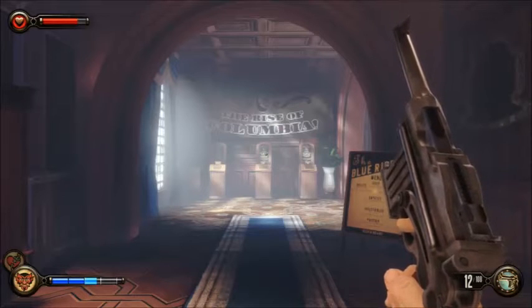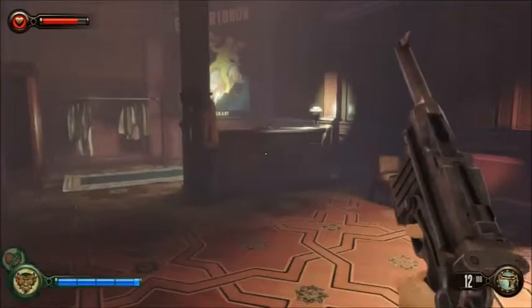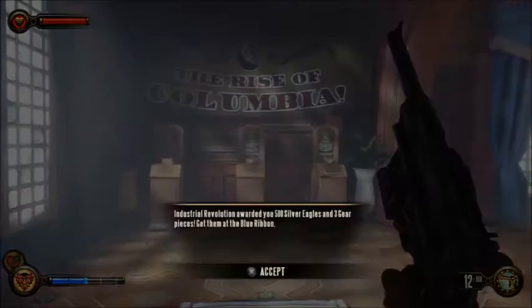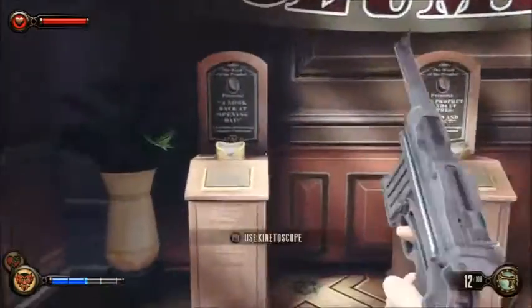Hey everybody, BK Stunt here with Bioshock Infinite. We are on chapter 4, Columbia Rooftops I think. Let's get some salt - there's stuff to nab back here. So there are three items: if you played the game Industrial Revolution and entered in the code before you start Bioshock Infinite, you will get 500 silver eagles, three gear pieces, and some lock picks. You get them in this area - they're on the table over there. Three new kinetoscopes right here, make sure to check them all out.